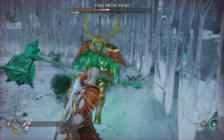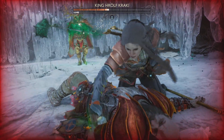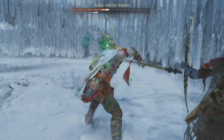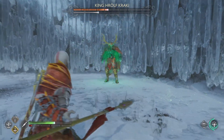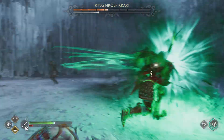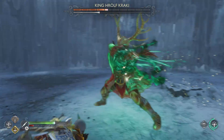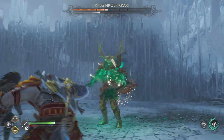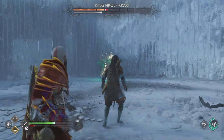If you get yourself trapped in a corner, remember you do have your Spartan Rage to help you get out. I also recommend bringing a resurrection stone because it's highly likely that on the first try you will get hit and possibly killed. This was my second run through with the Berserker King — I definitely got destroyed the first time. He is a very tough opponent.